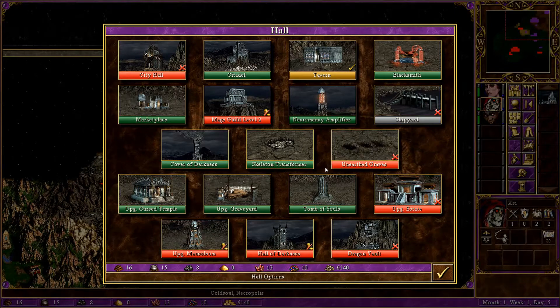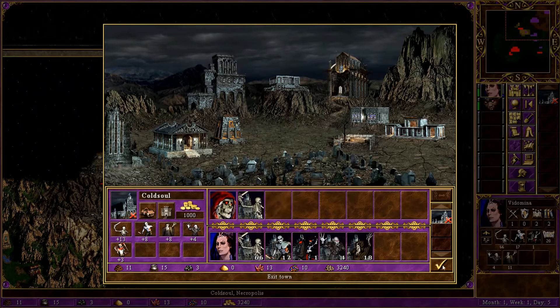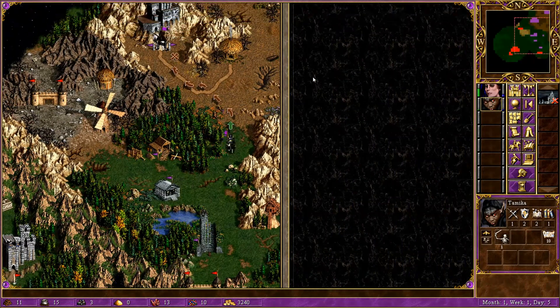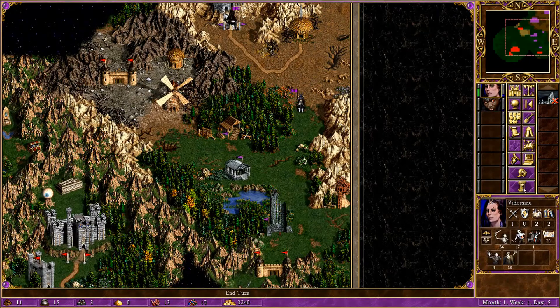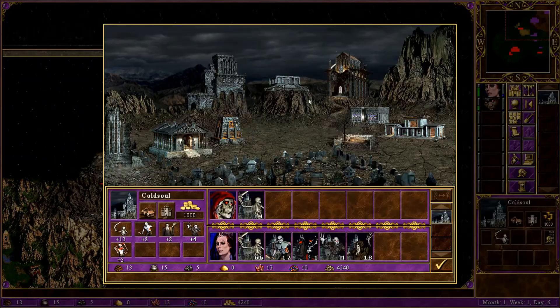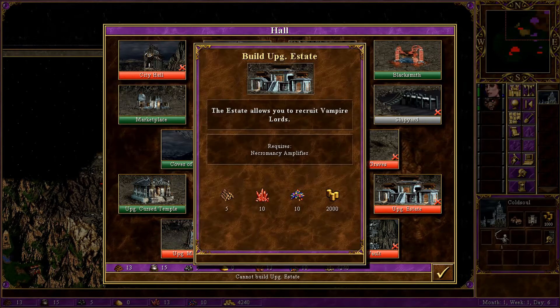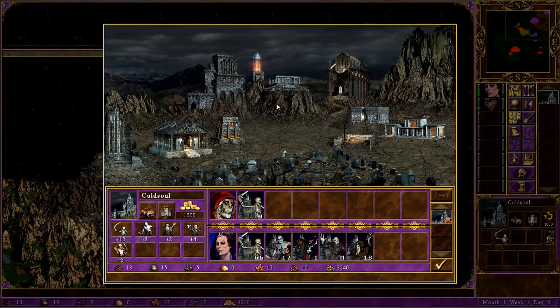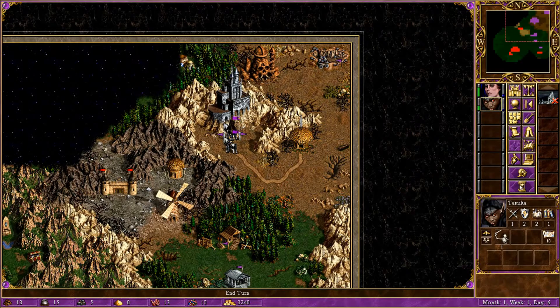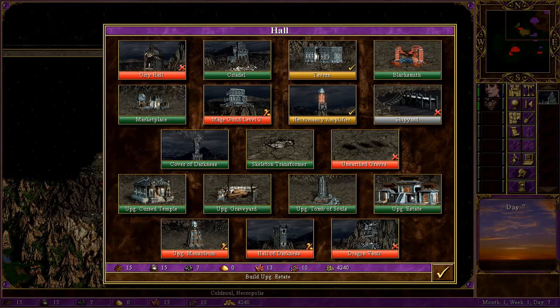The biggest problem on this episode is the money. I can't build the City Hall. I should build the Tomb of Souls. Actually I am going to strike, I believe. Let's just wait one week — I just don't want to wait for way too long because that doesn't help out. Marketplace does give me a good rate. I can't upgrade the State — I need the Necromancy Amplifier. The upgrade to State is really going to make the difference here.